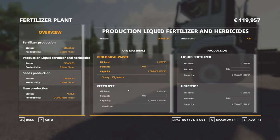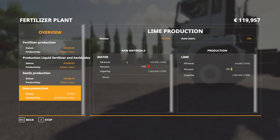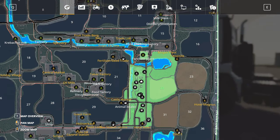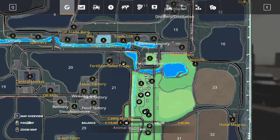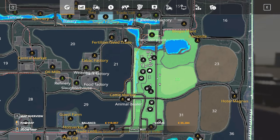We can also produce liquid fertilizers and herbicide, which is an already more complicated matter. There is also the seeds production with wheat and some fertilizer — you can get seeds out of that — and then the lime production only requires a little bit of water. All of this is really good news because there are tons and tons of factories around. You can buy the sugar factory or the bakery, and everything requires different resources, so you don't just grow fields and sell raw wheat — you might want to use it for certain productions.